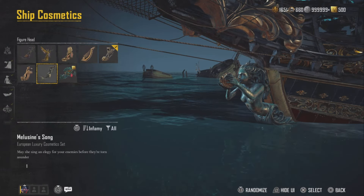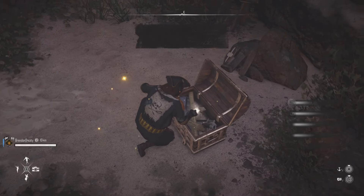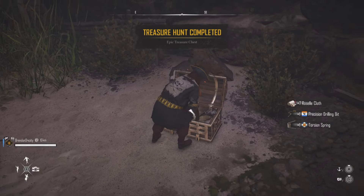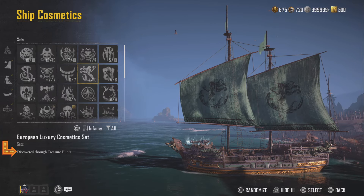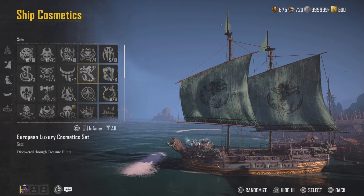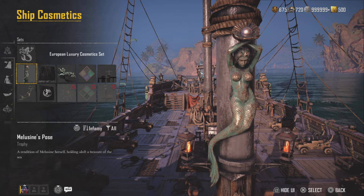Here I got Mezzling Song — it's a European luxury cosmetic set item. And then I got Mezzling Torn. It made me think: is this actually in the ship cosmetics? So I went into the ship cosmetics and yeah, the European luxury cosmetic set is discovered through treasure hunts.